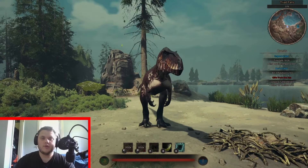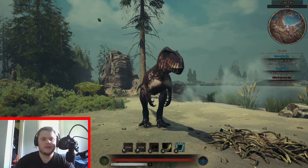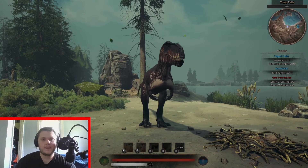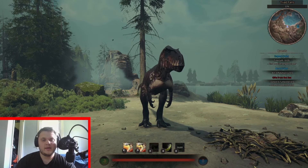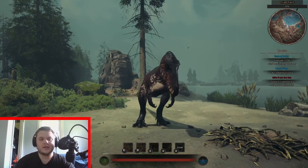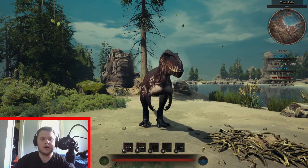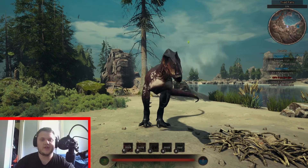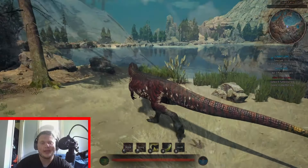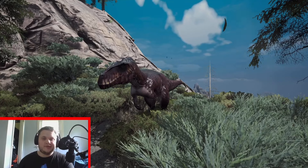Here's just the regular bite — that crunch is so satisfying. The competitive bite is basically the same animation. The shatter bite has an incredible crunch too. Those bite abilities are really something else. If the Allosaurus was the lion of the Jurassic, this is the tiger. This Torvosaurus is absolutely incredible.